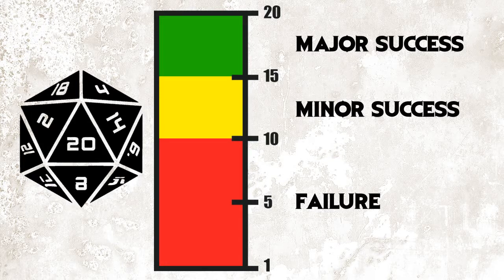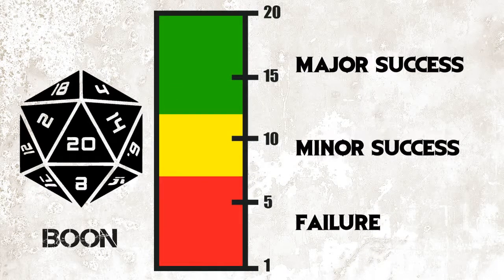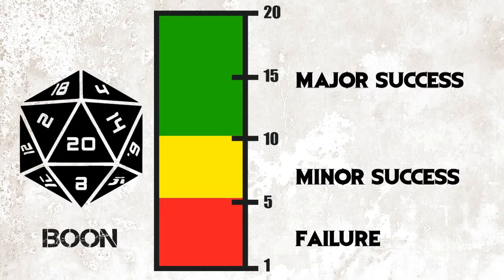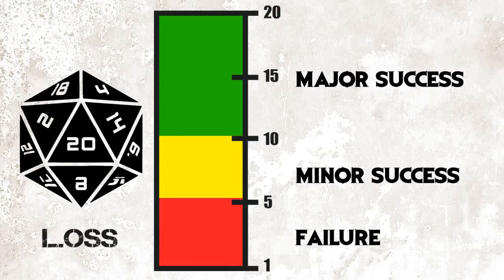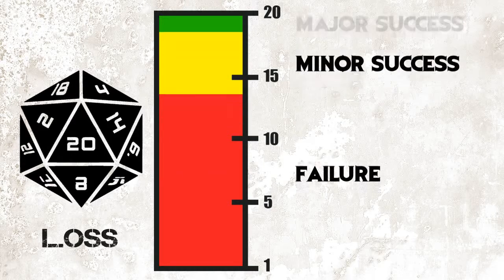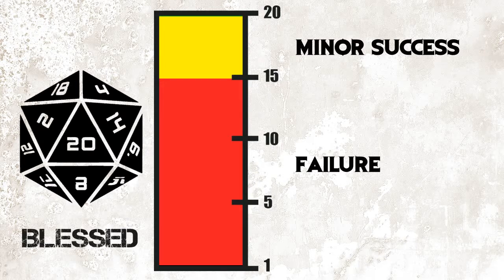Some skills provide a boon, lowering the minimum needed for a minor success from 10 to 5, and therefore doubling the major success range. Certain effects cause a loss, which raises the minimum to 15 instead, therefore eliminating the major success range altogether. Blessed rolls allow you to roll the d20 twice and pick the better result, while cursed rolls force you to take the lower of the two.